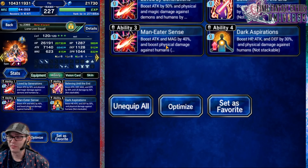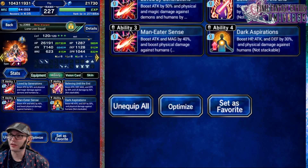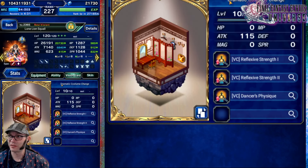Love by Generations — that's from Riser. Man Eater's Sense is from a trial. Dark Aspirations is from Knight Delita, another five-star base. And Believing Until the End is from Story Mode, Blue Mage Fina. The Vision card is Dramatic Costume Change — I picked that one because you can get it from the Vision card select summon tickets.